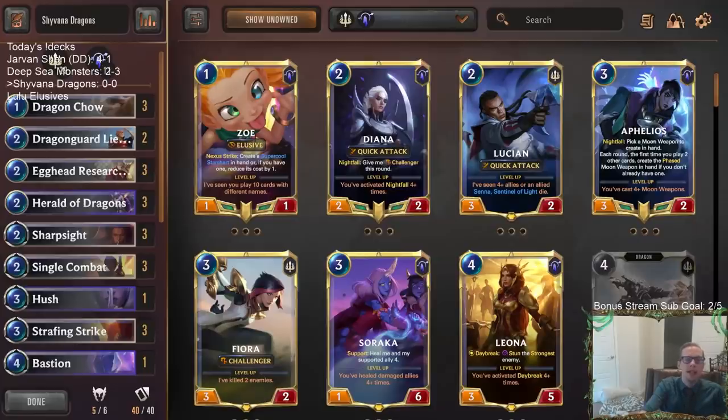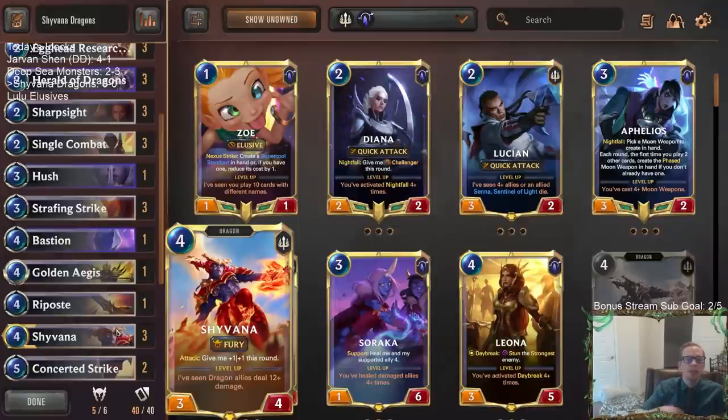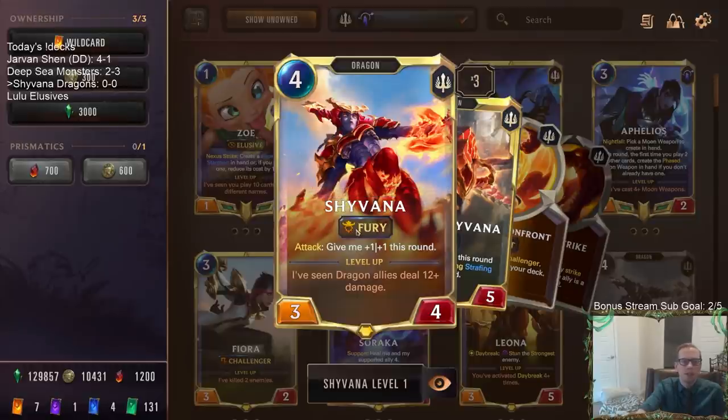Welcome everybody on Twitch chat and YouTube for some Shivana Dragons! We have a new Shivana — before, she was a four-mana 4/4 dragon, but now Shivana is a 3/4 with Fury. I honestly think that's an upgrade, because all we have to do is have Shivana kill something and she gets +1/+1. She turns into a 4/5, then a 5/6, and so on. I think Fury is a good keyword, and it's worth losing one power to gain it.